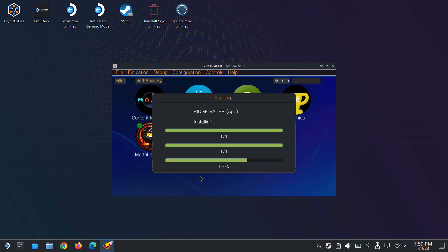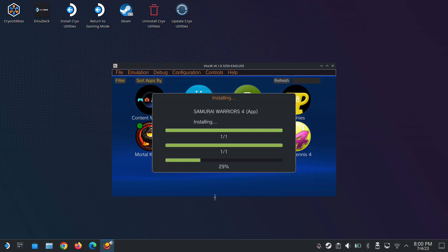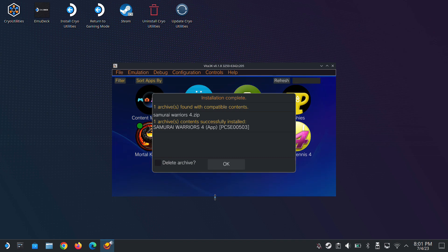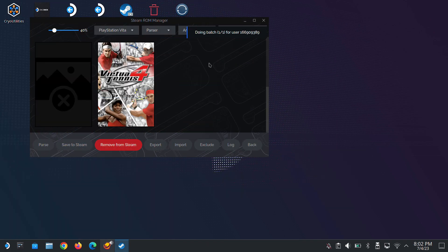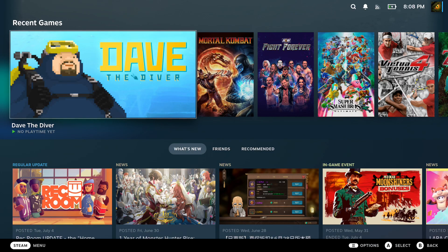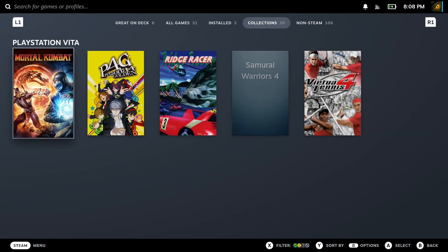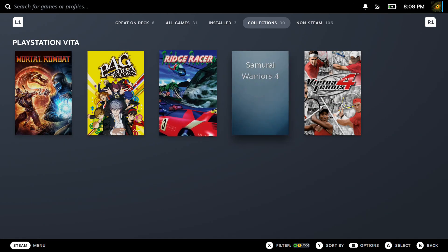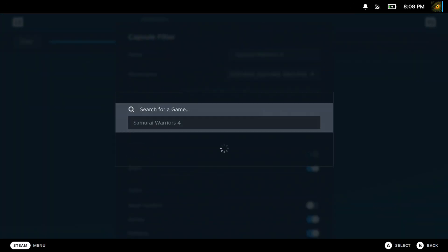I'm going to install some Vita games first. I have two installed already — Mortal Kombat and Persona 4. I'm going to quickly install Ridge Racer, Virtual Tennis, and Samurai Warriors 4. The five games I've chosen to test today are all on the compatibility list on the Vita 3K website, and they're all marked as playable.